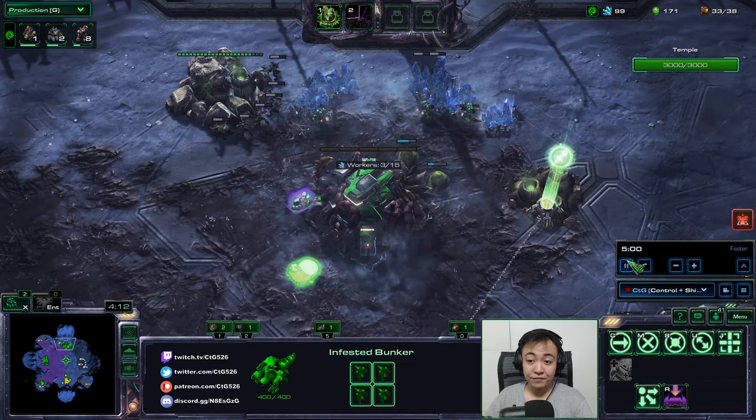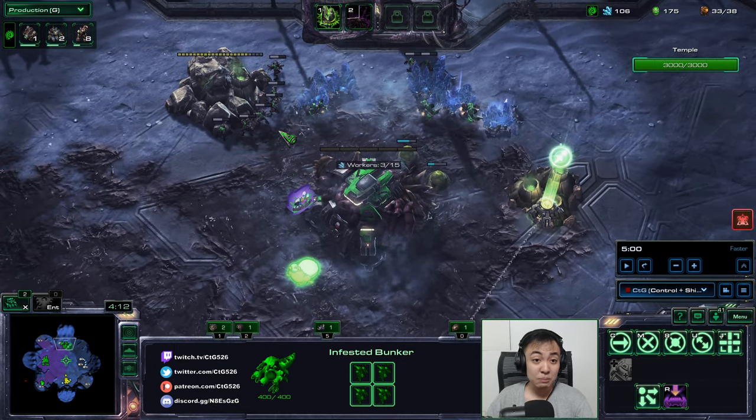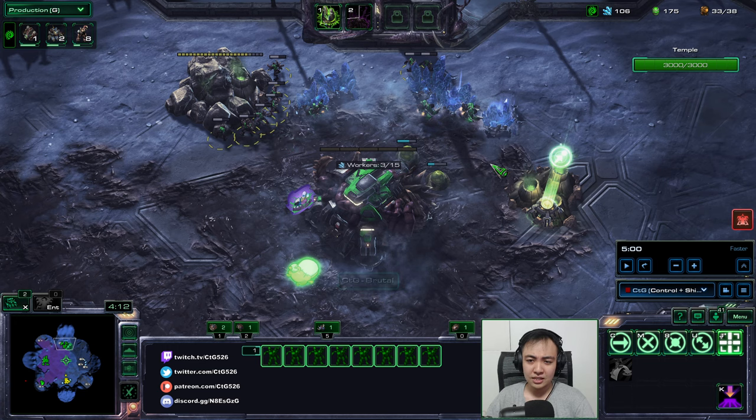What I did is control-click all these infested, right-click them to this rock and hold shift, then right-click them to the next rock. That's called shift queuing — basically queuing commands so that your forces will go to the second command after you finish the first command without you needing to tell them again. In practice, they will kill this rock first, and after killing that, they will automatically move to the other rock and kill it. That's the power of shift queuing.